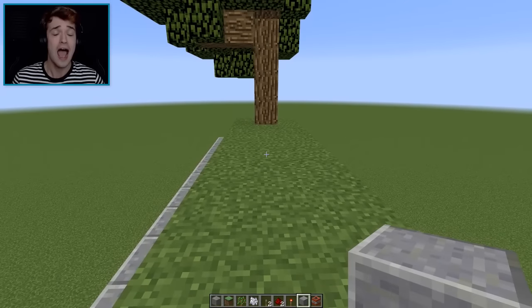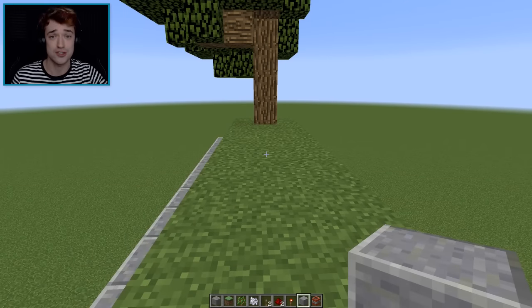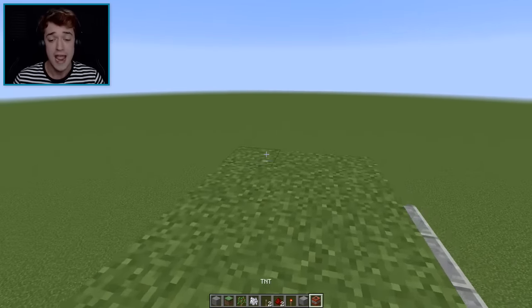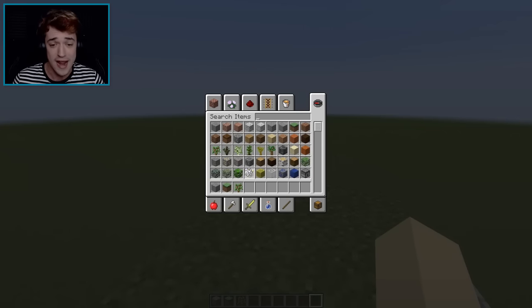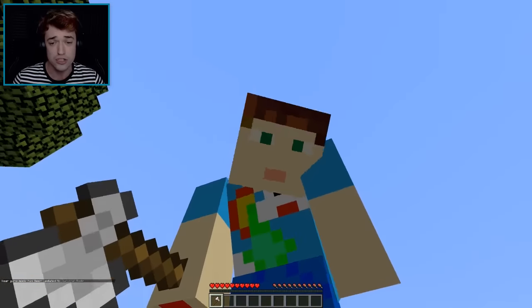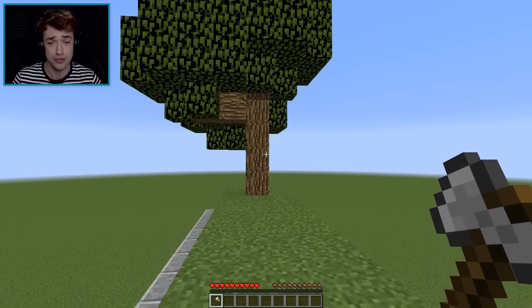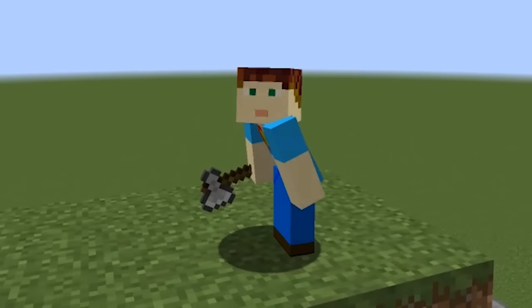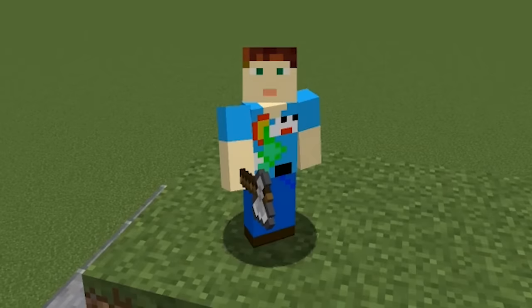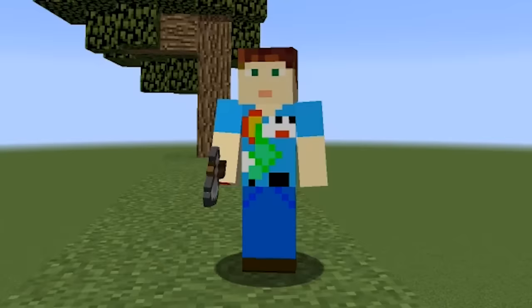This is a pretty big explosive tree prank — you can make it even bigger. Now I'm going to play the unsuspecting guy you're going to prank. I'm basically going to be your friend in survival, and I'm gonna let this happen to me as a scientific trial. Three, two, one — oh my goodness, it's such a lovely day in Minecraft!